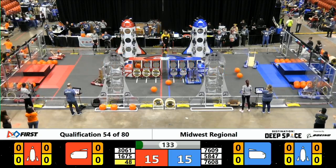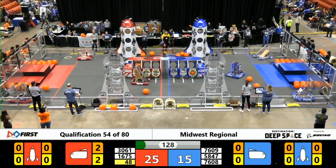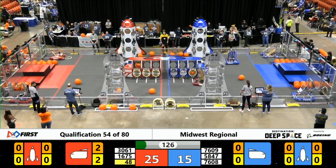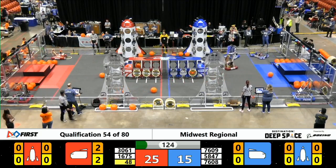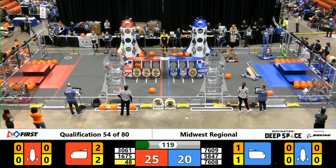Some cargo pods are rolled out of the cargo ship, but one of them is definitely kept in place. That is from your Red Alliance, and a hatch panel that was placed during Sandstorm adding two points and then sealing in three additional points for your Red Alliance.